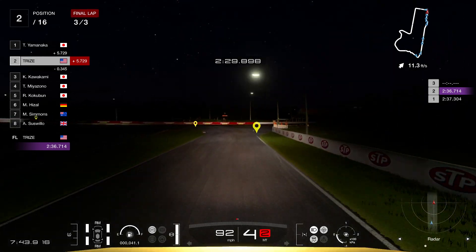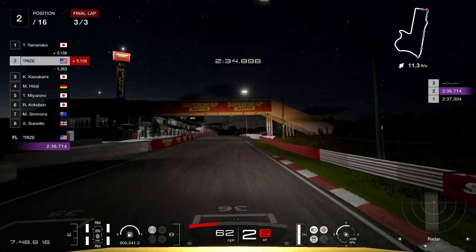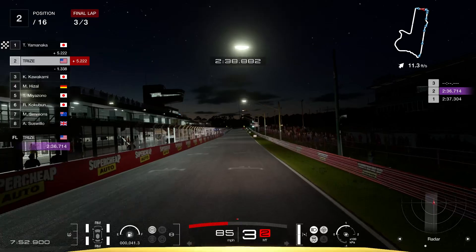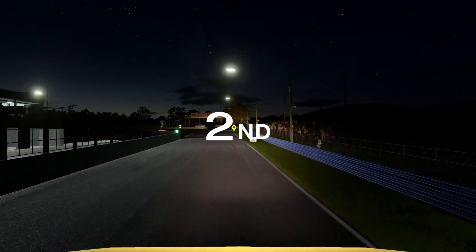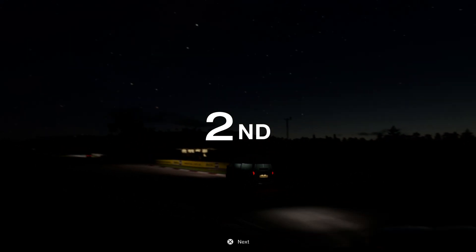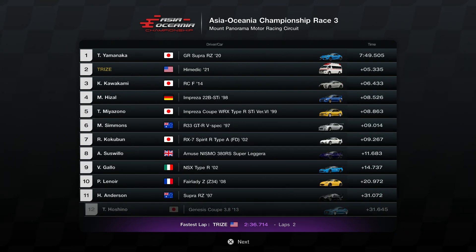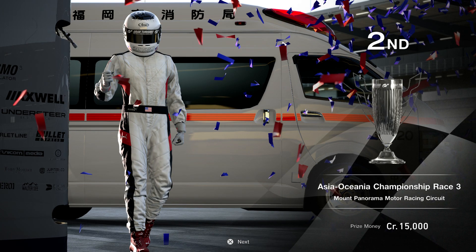Yes, my plan did work — but I gotta make this block. Break hard, left turn, stomp the curb, straight. Kawakami is in third and Miyazono's fifth! We're in second place for the third time in a row in this tournament. Me a Yonzo's fifth place — my plan did work. Fist pump, dude — the plan worked.